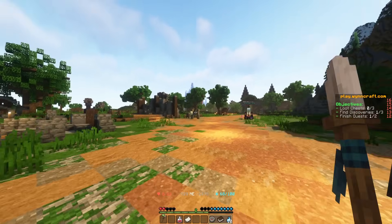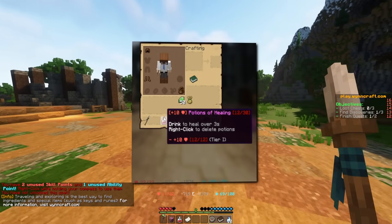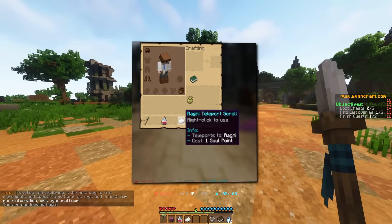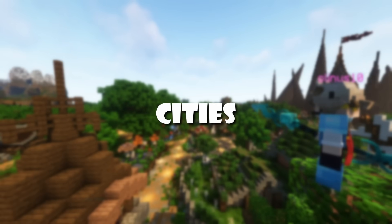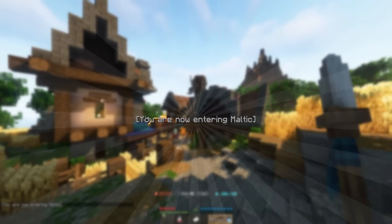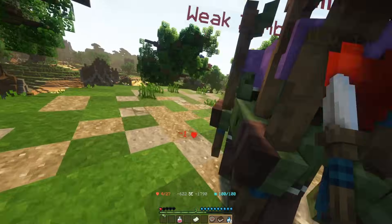When you venture into the wild, there are a few items it's smart to keep on you. Some obvious ones are weapons and potions, but keeping a small amount of emeralds on you can come in handy — maybe even in an emerald pouch if you can find one. A teleportation scroll would also be smart if you quickly need to get back to a town. Windcraft has both large and small cities and villages, marked by the 'you're now entering' title on the screen. It's quite useful to know that these serve as a respawn point if you die — you'll spawn in the nearest city you've visited.